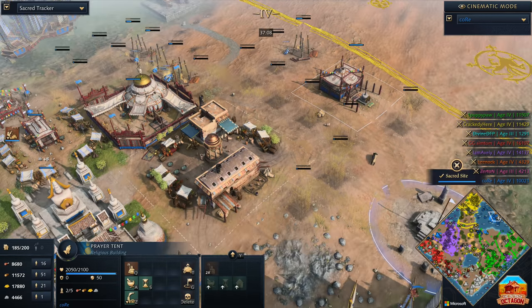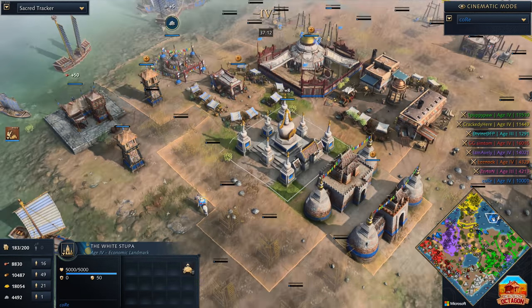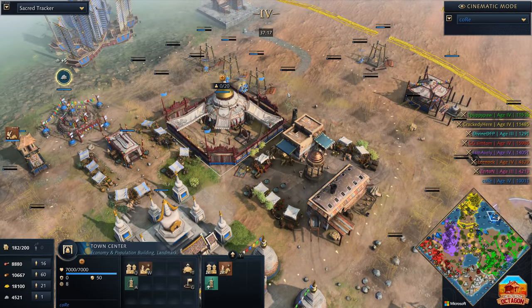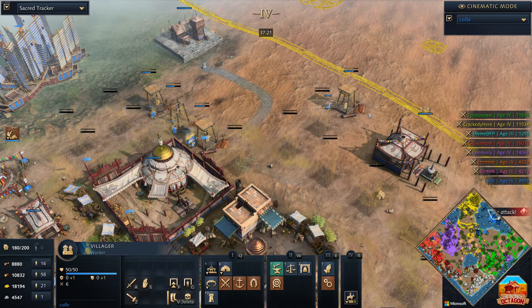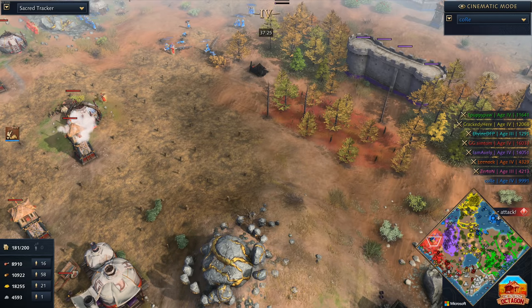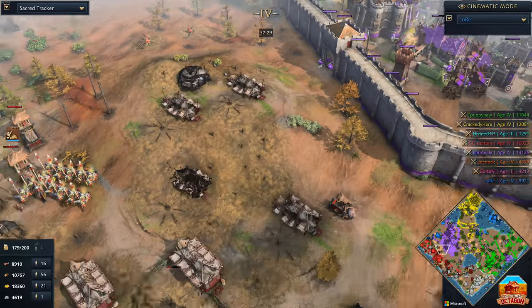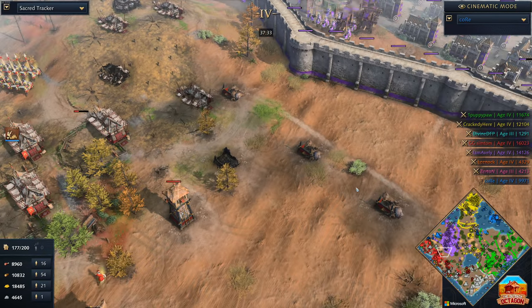Ladies and gentlemen, it is happening! I can feel it, I can sense it, I know it. If I'm Kor right now, what am I doing? I think you just outpost the whole island — leave your town center and the wonder at the back in the corner, and then outpost the whole thing. It looks like the trebuchets just continue. Still a truce between these two guys.